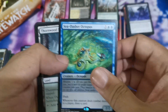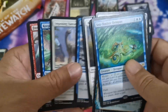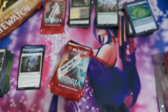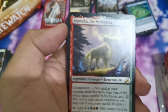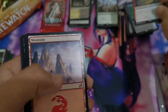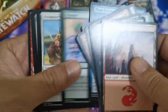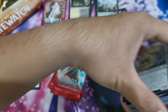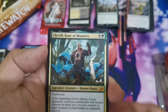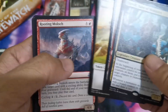Next we have a Sea Dasher Octopus, another bulk rare, with some common Standard staples from back in the day. Proceeding — Gigantas is still used in a deck. I forgot that archetype — it was the companion card. Sanctuary Lockdown could be good. The commons have some notables but pretty much not standout hits.